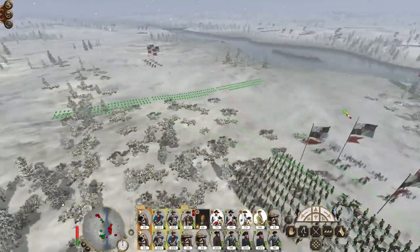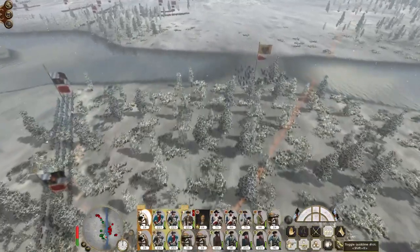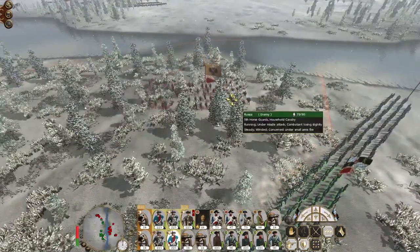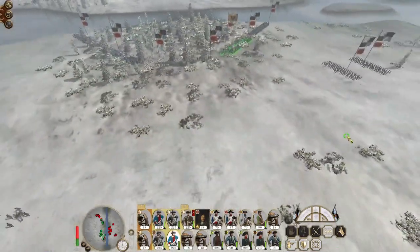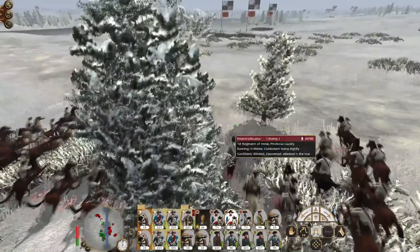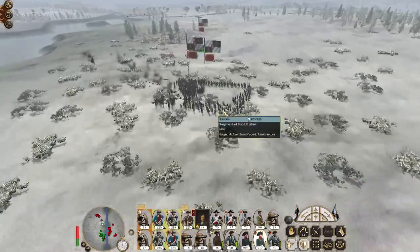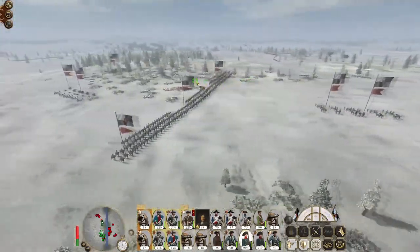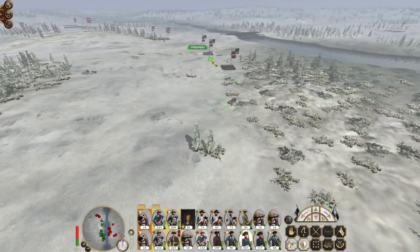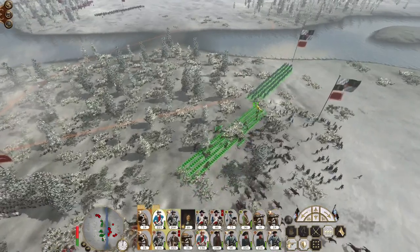Cavalry just got mown down by a Russian cannonball — redeploy. These howitzers are limbered with canister shot. There's a horse guard, so drop into square — you should be okay. Just might have to sacrifice one of my units. Infantry deploy square. One of my infantry units is broken — a sharpshooter shot him in the back. That certainly doesn't help.